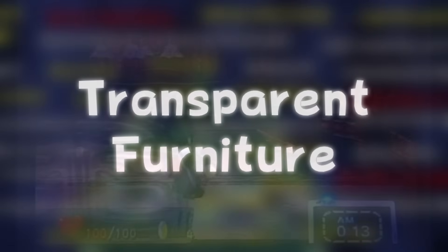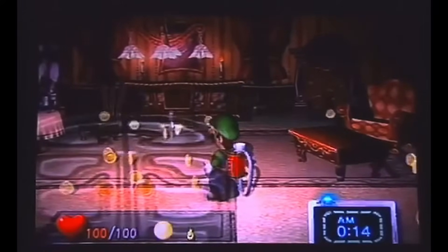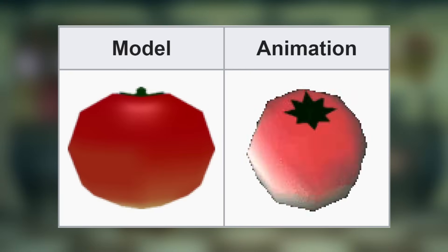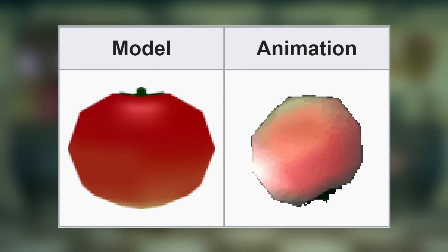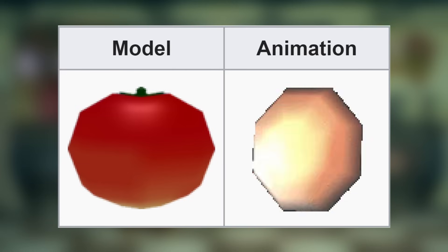Transparent Furniture: in the builds from E3 2001, none of the furniture had any form of transparency. Tomato Model: mentioned in an earlier entry, the tomato from the unused Chef Ghost has two unused models — the first is the one shown earlier, and the second is an animated one that would presumably have been used for when it was thrown.